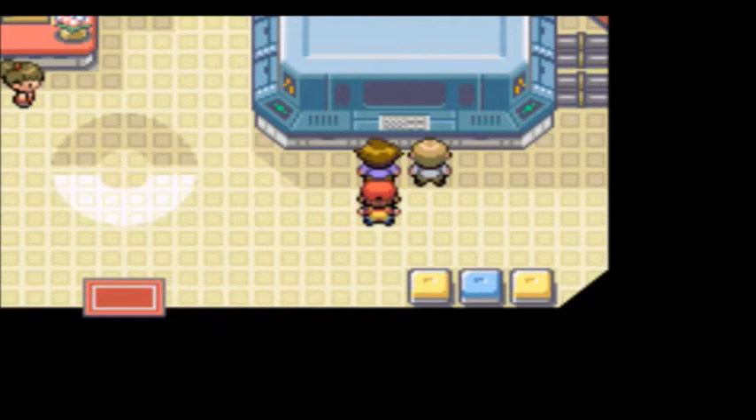I'll catch you later — say hi to the guy for me. And that is where we're going to end it off, guys. We completed the Cinnabar Island Gym Challenge — pretty easy, if I'd say so. As well as we have made it to One Island, and we have a meteorite to deliver on Two Island. Next time, we'll be doing just that. Thank you guys for watching, and I'll see you guys then.